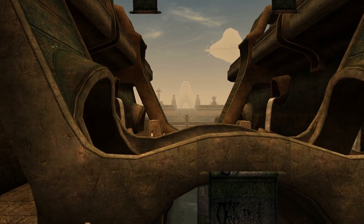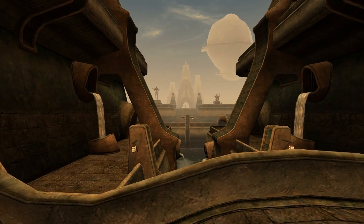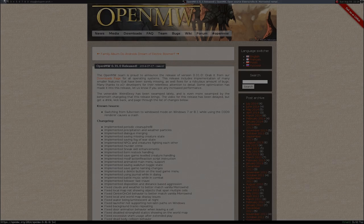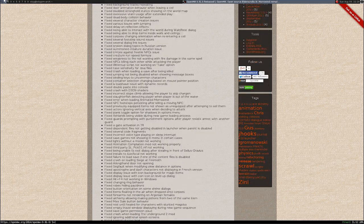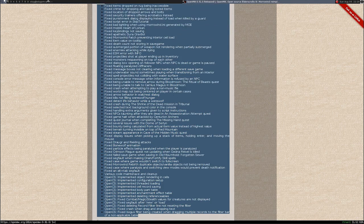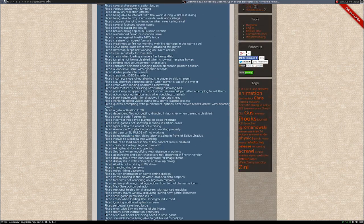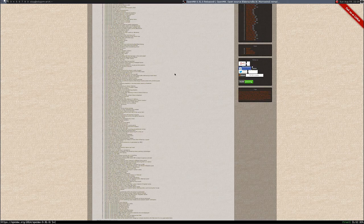OpenMW version 0.31.0 has been released — though this video is really late. This release is huge, by the way. I'm showing you now the changelog as it appears within the release announcement for this version on our blog. I suggest giving it a read since I won't cover anywhere close to all of it in this video. Without further delay, let's have a look at some of the highlights in this release.